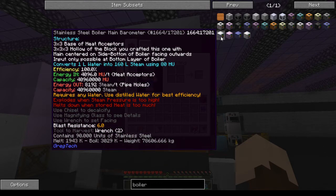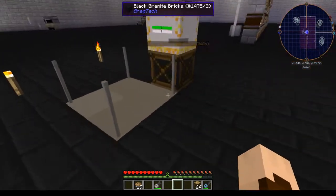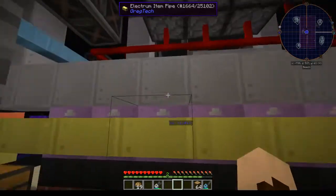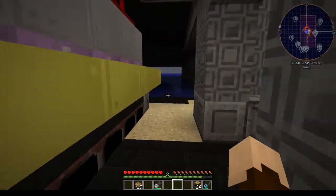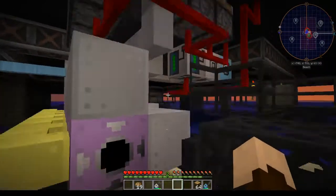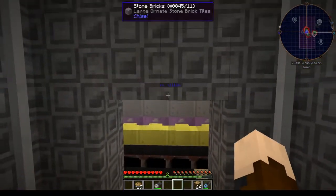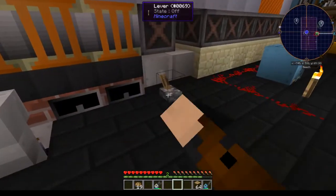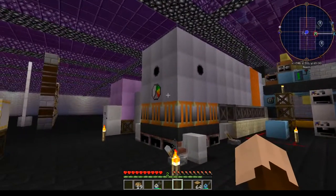You'll get 8,192 steam per tick when running this. It can also be fully automated. This is what we have been doing to automate ours. If you're interested in figuring out what all of this jumbled up pipe mess is, you can go back and check out the streams when I get everything completed — I will do a little video about it. This is my water system here. We have everything automated so far, except for the on-off switches. Currently we're using this to turn them on and this to turn them off; it will eventually be completely automated.